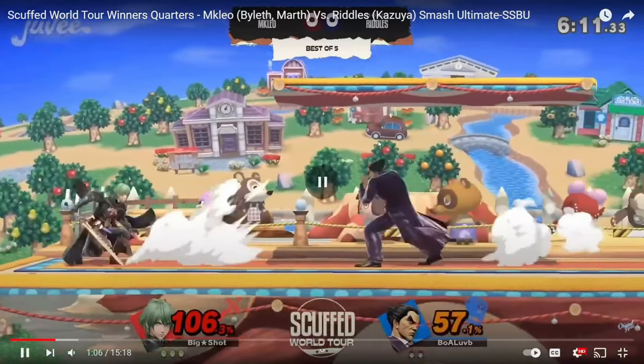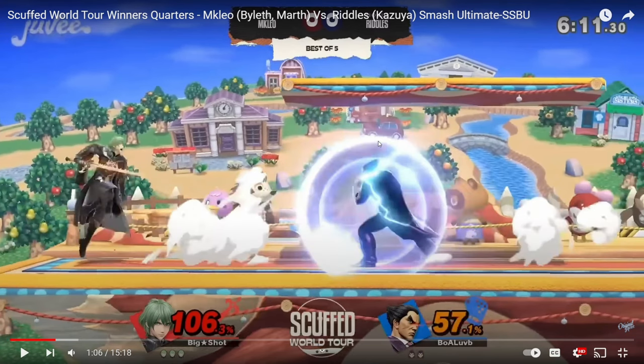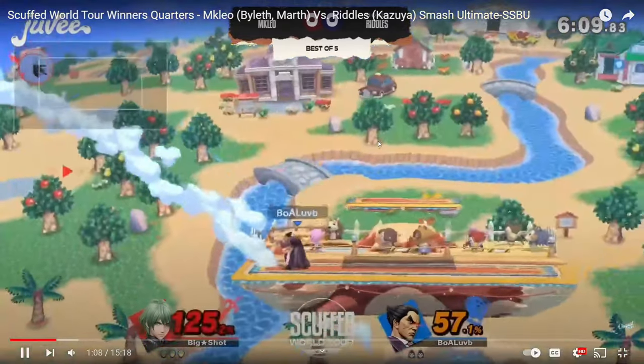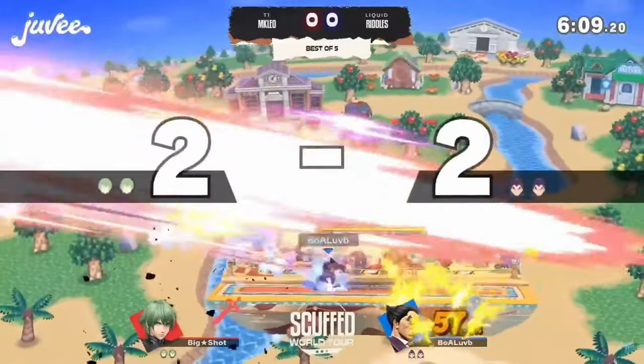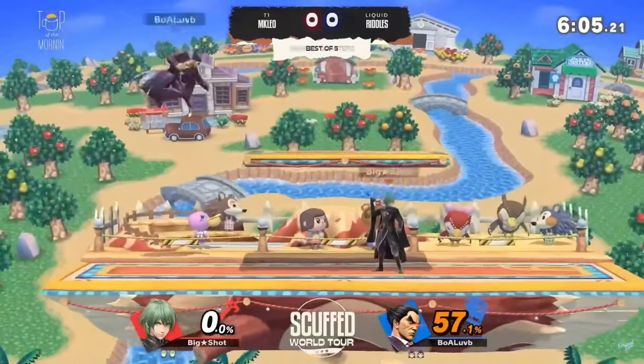He uses his crouch dash into shield as a checkpoint between him and Leo. He covers half the distance, and once he's halfway there he goes into shield, then waits to see what Leo does. He sees Leo jumping and the idea's in his head: maybe I can go up on electric, maybe I can crouch that shin and get a back tilt. He knows that Leo's going to fair because Leo's at a distance and wants to space a move. Riddles knows this and tries to punish — checkpoint, dead. All that in a split second. Amazing.